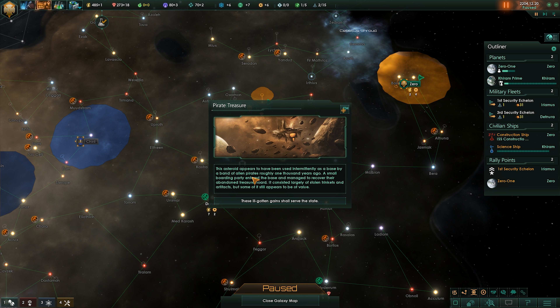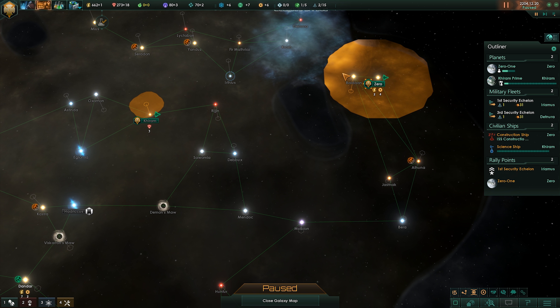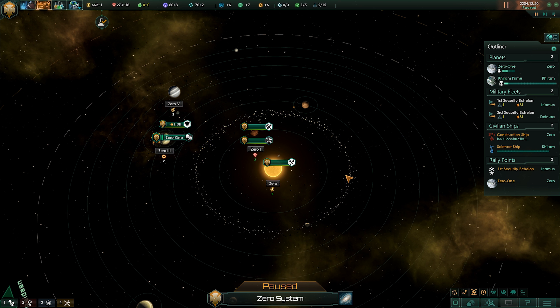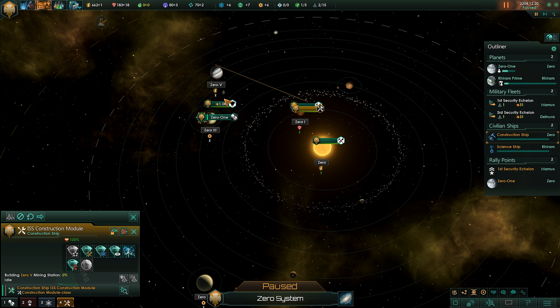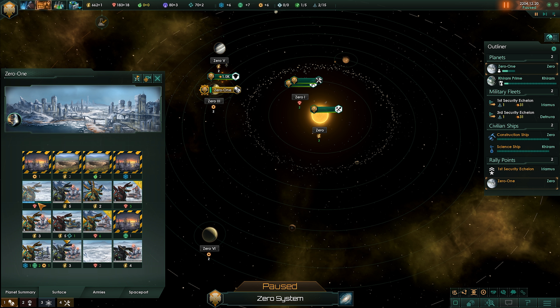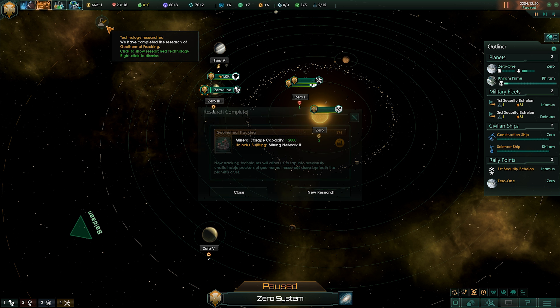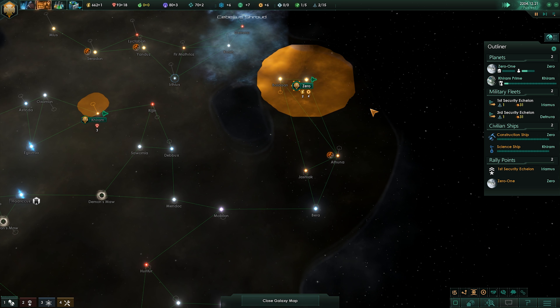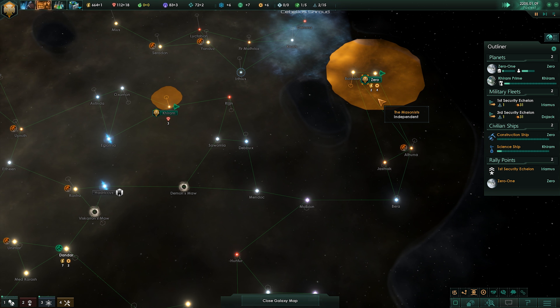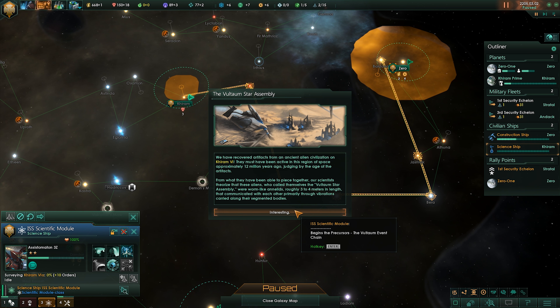An asteroid appears to have been intermittently used as a base by a band of alien pirates — so I get some money out of that. We're actually going to start using our construction ship. I've been neglecting this — I should have been building mining stations. We're going to build a mining station on this energy deposit, because every station I put down costs energy to maintain. We'll also upgrade this mining facility from one to two and get one more mineral out of that per month.